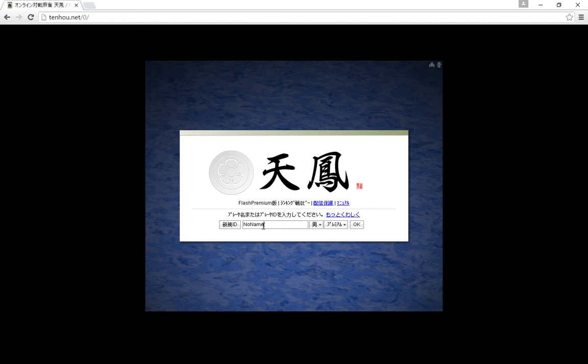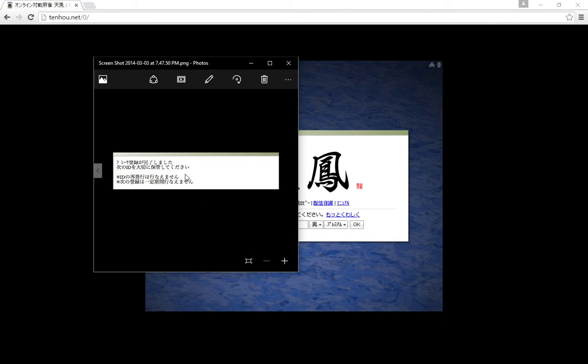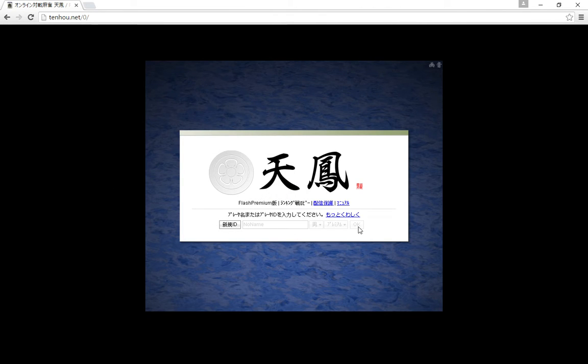But if you want to register your ID, which lets you save stats, get a rank, save your rating and all of that, you type in your name and then you click this button. You might run into an error if the name you typed in is already in use, but otherwise you just press yes. Then you should see a picture that looks like this and there will be a box that has your ID in it. You'll want to save that ID so that you can access your account again later, then copy the ID you get and just paste it in this box and press OK.